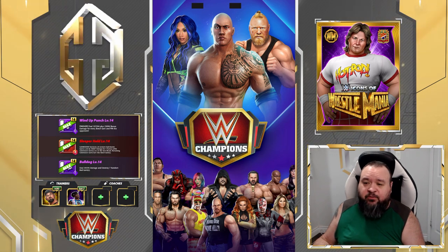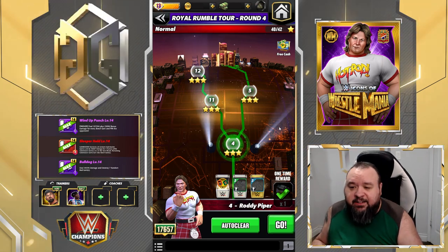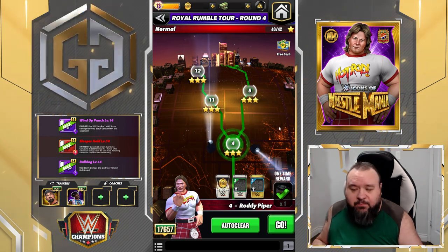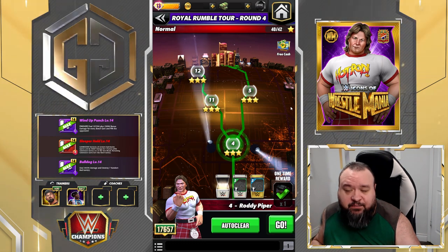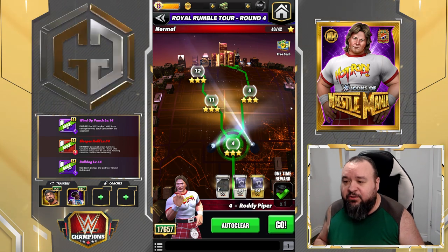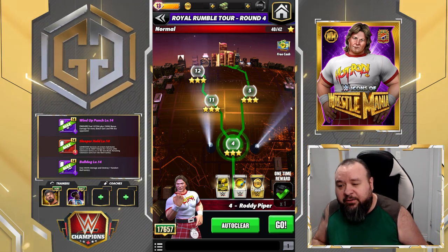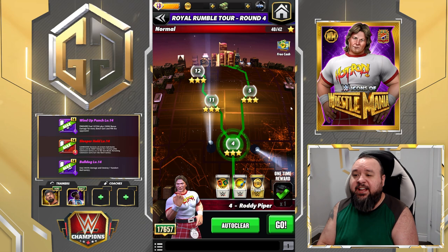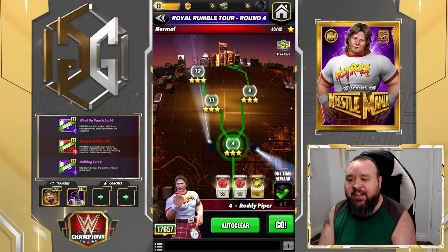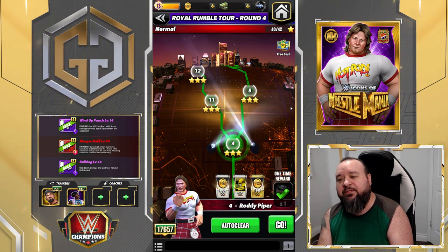That's pretty much it for Piper. Definitely curious to see how he does at 5-star gold — maybe that column-breaking move breaks differently at 5-star gold, so maybe that moveset might be more viable then. We'll find out in a few days when I can test at 5-star gold, so stay tuned for that preview. I think he's a pretty good character. Thanks for watching — if you're not already a sub, make sure to do so and click that notification bell. Leave questions in the comments, leave a like and share. See you guys, G out.